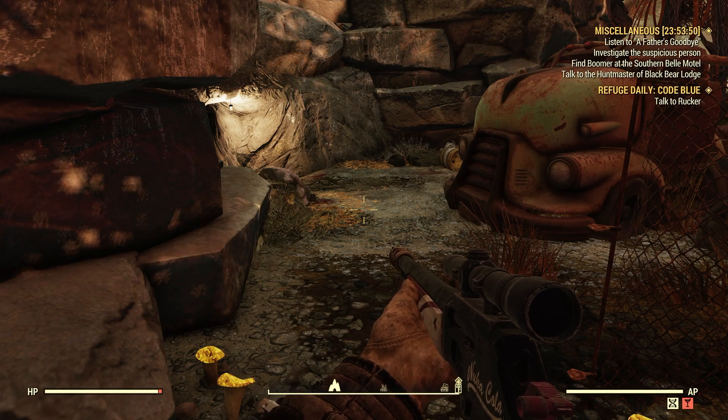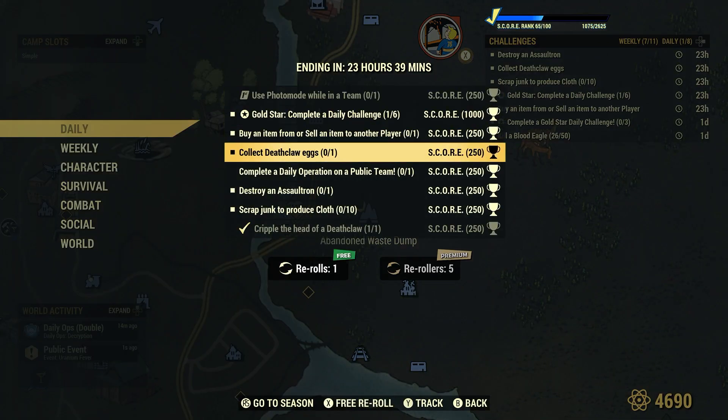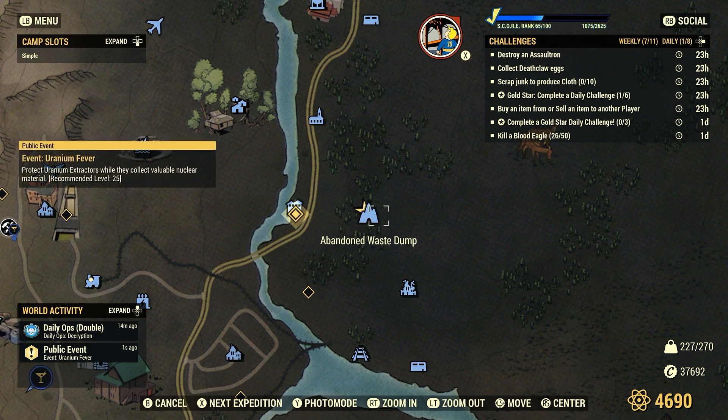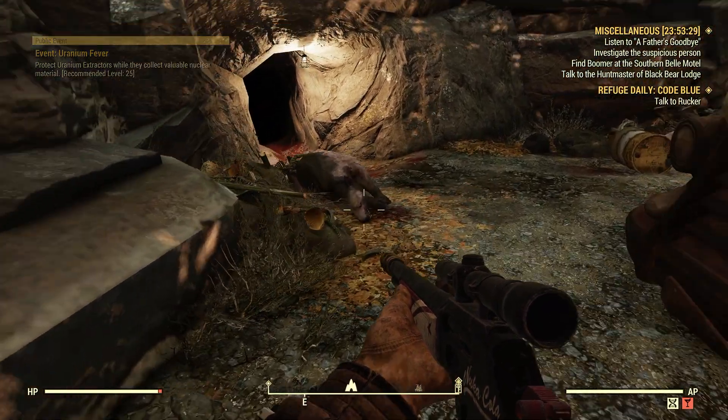Welcome to Fallout 76. This is Jim. Once in a while we'll get a daily: Collect Deathclaw Egg, 1 of 250 score. I did this same video maybe a couple weeks ago. We're at the same spot — the Abandoned Waste Dump — and I just want to show you a little different area.